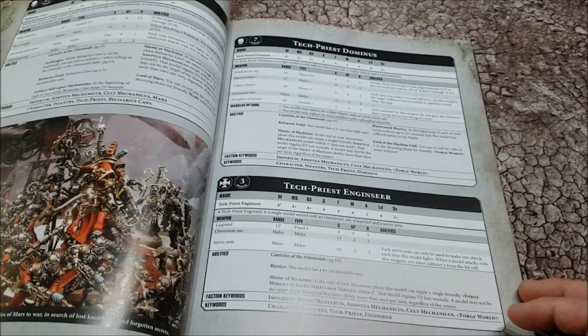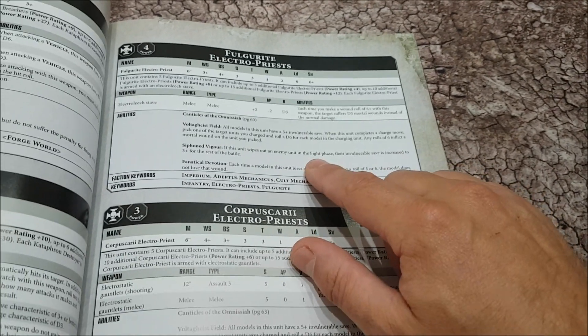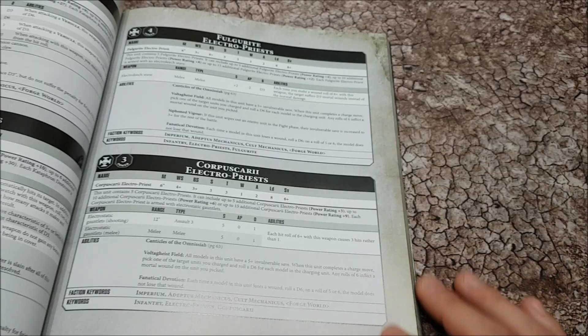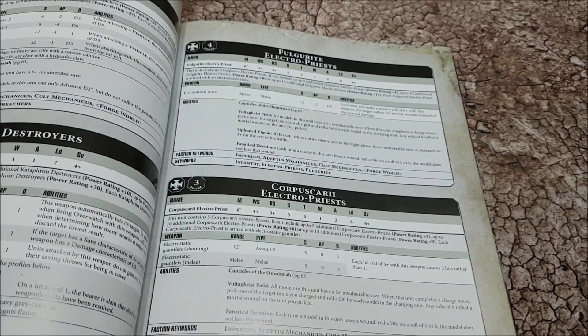Cawl is an auto-include. It's interesting to look at Electro-Priests - these were the weakest units in the Cult Mech before. They've got a six-up save, terrible, with a five-up invulnerable save which is what they had before. But if they kill something in the assault phase they get a three-up invulnerable save for the rest of the battle, which is very nice. They also have a five-up feel no pain. Breachers and Destroyers have got an extra wound - up to 3 wounds each now.